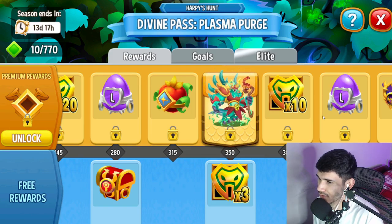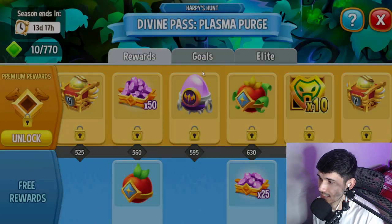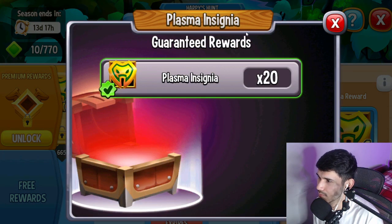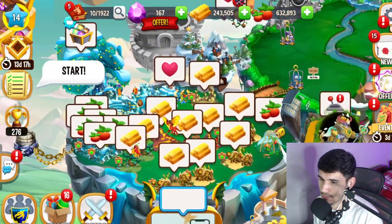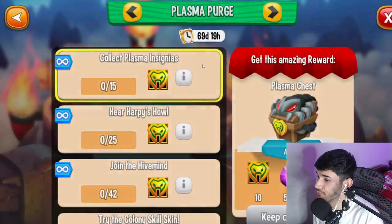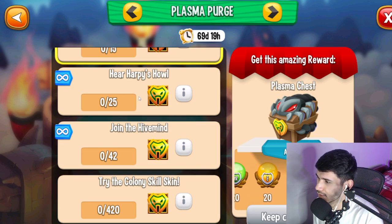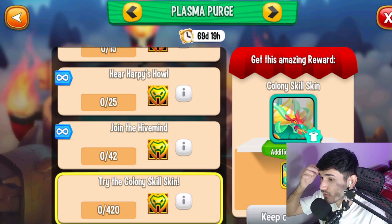This divine pass has a new dragon you can get at 350 points, and they're gonna give you orbs for it. There are also crates of chests containing a lot of gems, mythical egg chests, and much more. There are also plasma insignias — 'Protect yourself from the harpy's cry with a plasma insignia found in the divine pass.' Looks like it's tied to an event — the Plasma Purge event.